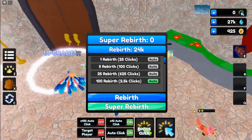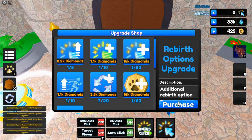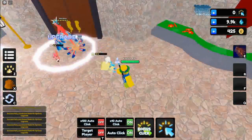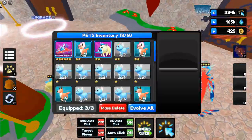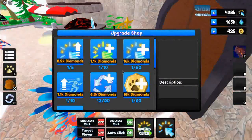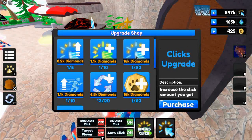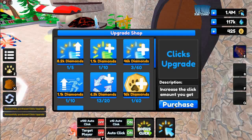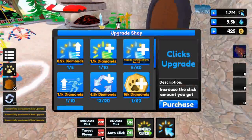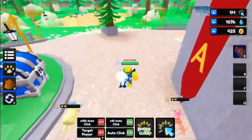I have it set on auto rebirth on the best setting. Let's upgrade the auto rebirth to make it better — rebirth options, upgrade that a ton, then click the very bottom one. Set it for auto rebirth on that one. We can also upgrade quite a bit of other stuff here — this is the free auto clicker. Let's purchase the bonus click upgrade and increase the amount of clicks we get. And we just rebirthed!